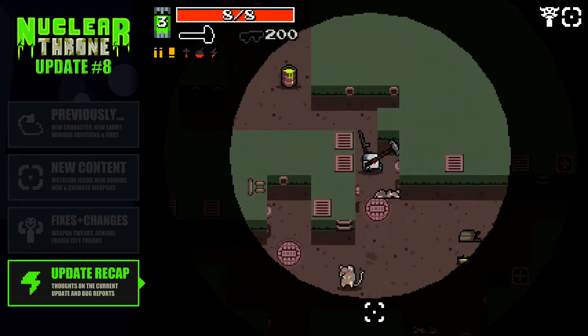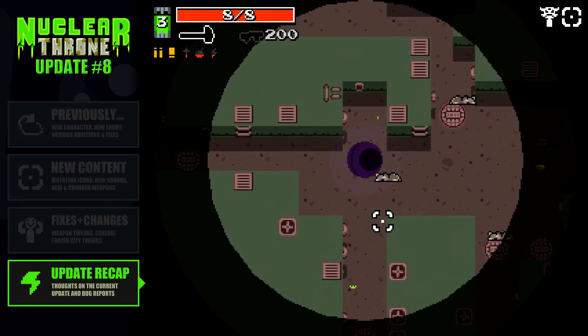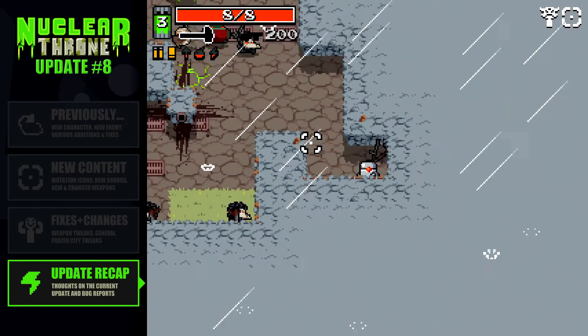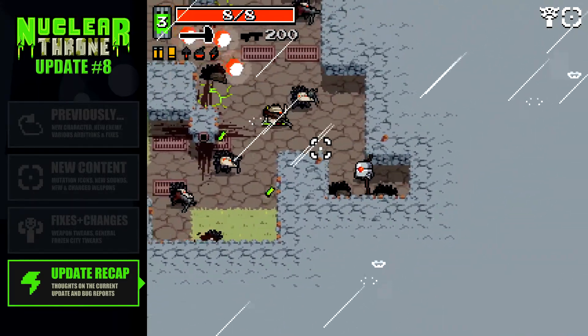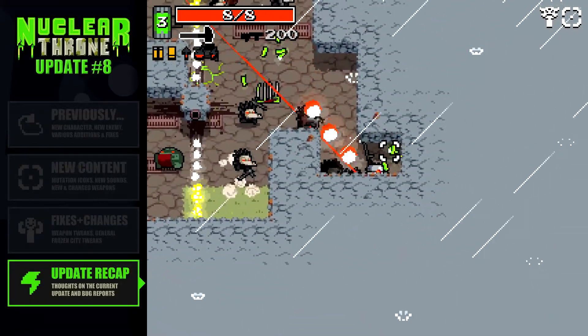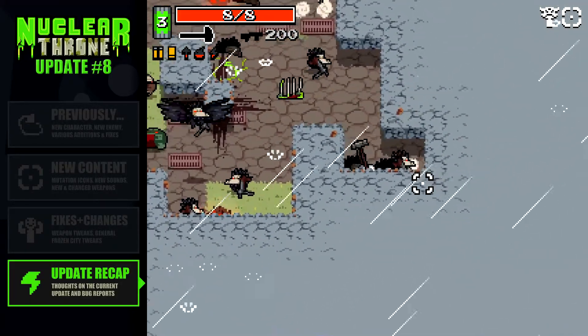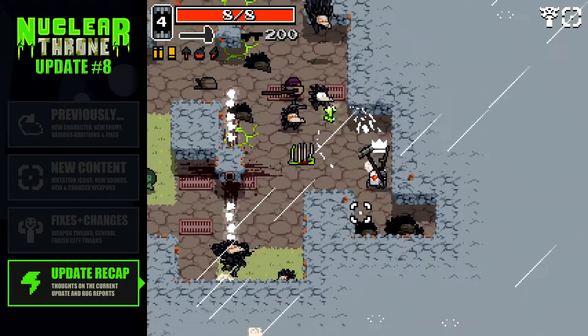In terms of bugs post update 8, it still seems that weapons will spawn in if you restart the game. Like if you go through a portal and then force restart — where you pause and hit the restart button — I respawned in World 1 with a grenade launcher. So that's pretty much the only bug I ran into.